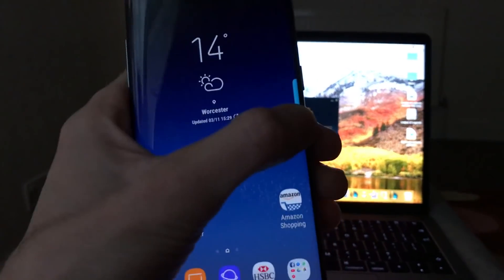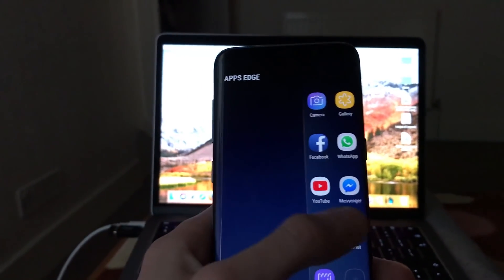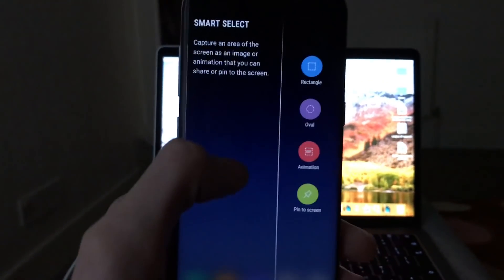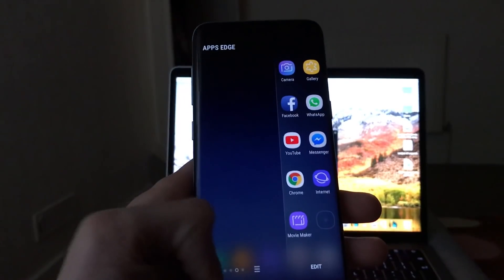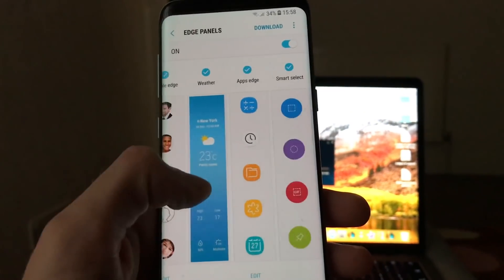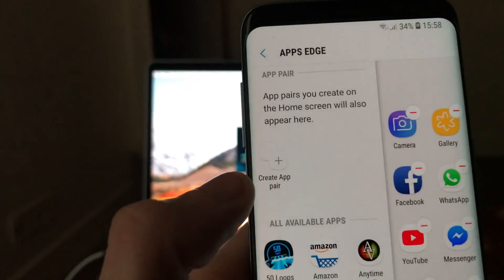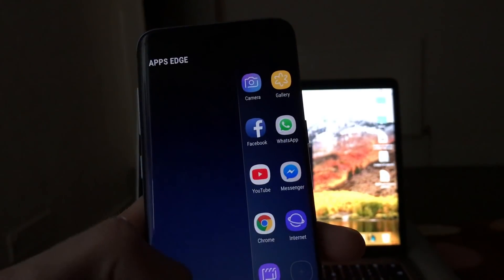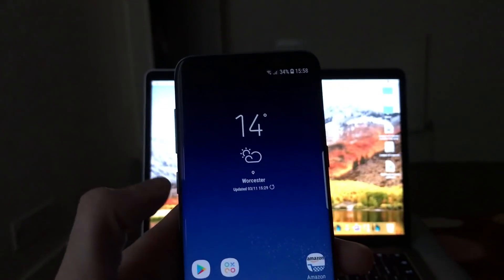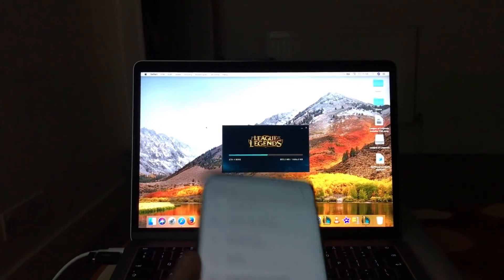Now I can move it, so I can choose where to put the edge panel. You'll now have more options here, and if you go to Settings and edit, you can see there's a 'Create App' option. So you will have an app there now. When it comes to visuals, honestly nothing much has changed.